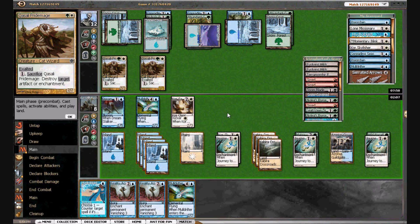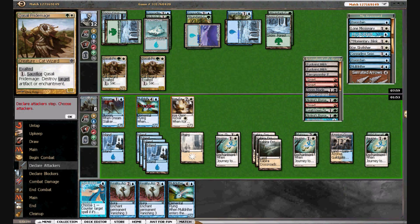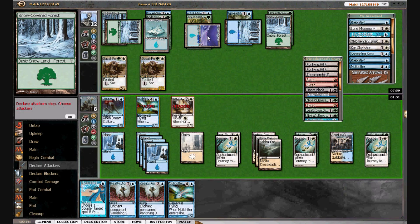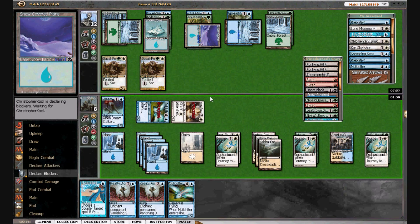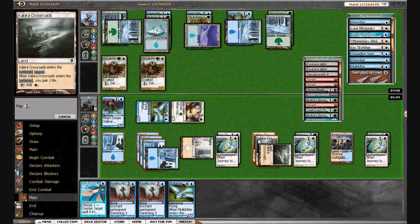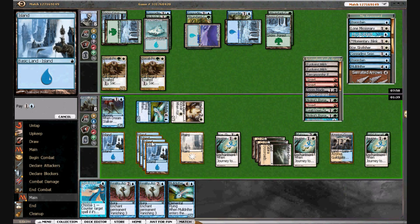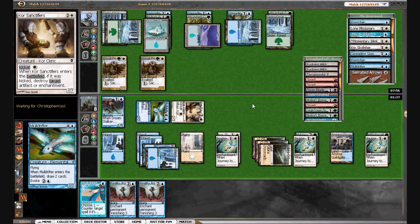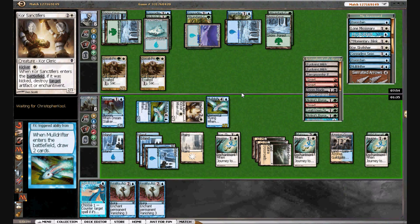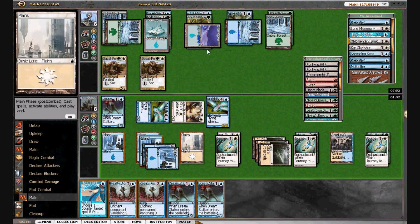We draw another Mole Drifter — I think we actually sacrifice this one to make him make a move. We can also attack here, but he can send this in — I think that's okay. Scred doesn't get our Dream Stalker. He's going to take it. We want to leave up some white mana.